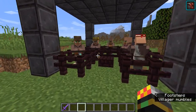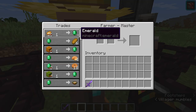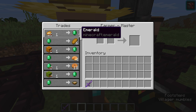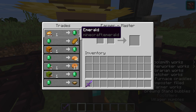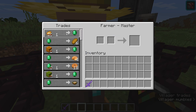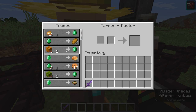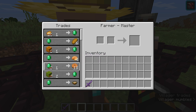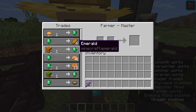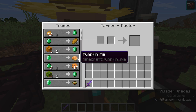Let's move on to the Farmer, who uses the composter as his workstation. The Farmer is an excellent villager — if you have a huge food farm, you can trade in loads of food for emeralds. For example: one potato for one emerald, one pumpkin for one emerald, one melon for one emerald. Especially since you can automate pumpkin and melon farms with redstone for an unlimited supply of emeralds.